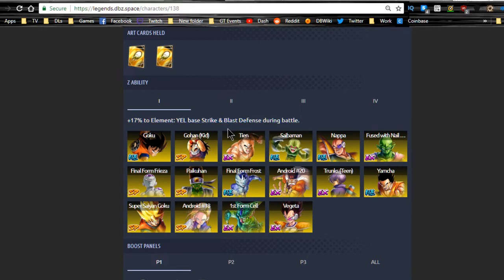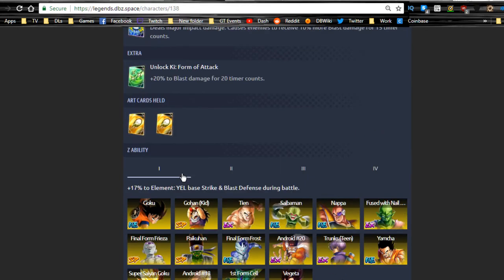His special is Galick Gun — deals major impact damage and causes enemies to receive 10% more blast damage. His arts card gives plus 20% blast damage for 20 timer counts, and he gets additional blast damage bonuses. This guy is literally going to be a blast damage king, like his purple counterpart but the extreme version. His Z ability buffs yellow base strike, blast, and defense — good for supporting yellow sparking units. Overall, defensive buffs are useful, and I think he's a really awesome unit.